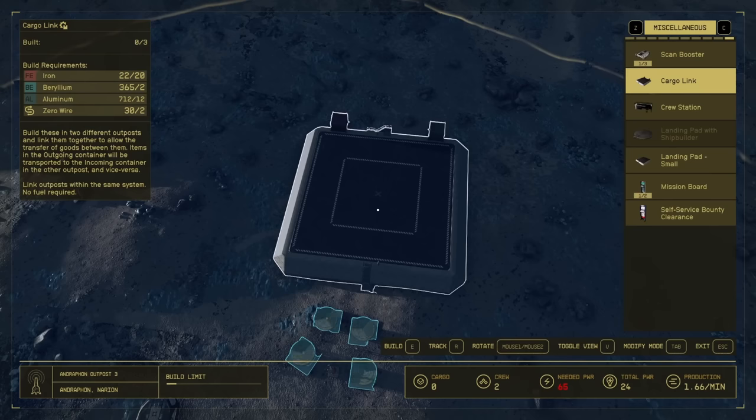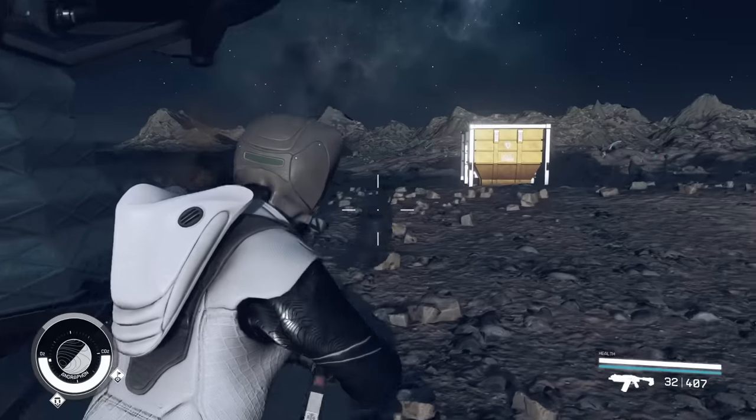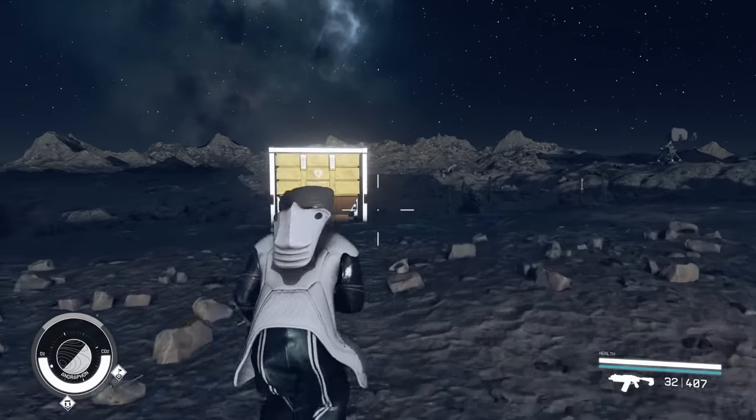Now head over to the miscellaneous section and go to the cargo link. We're going to use iron, beryllium, aluminum, and zero wire to build this. This is going to allow us to link all of our stuff to and from different outposts in the same system. This is the very basic beginning of our setup — we're farming iron right here and you can see over time the storage is filling up. We've also got our cargo link, cargo station, and all our power.